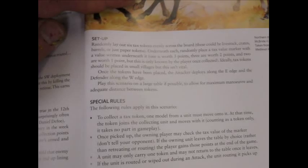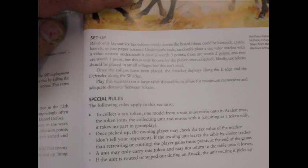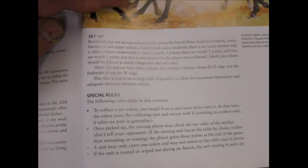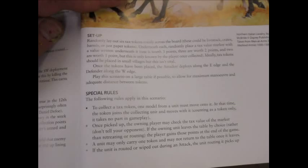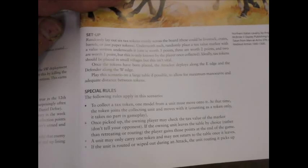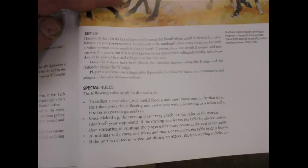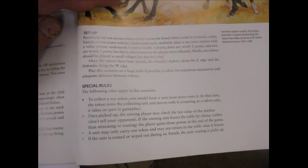The tokens are all face down and hidden, in our case around the six buildings that Roger's got from Foreground - very nice they are too. Once you've picked them up, you can't drop them back down again. If you manage to leave the table by choice, rather than retreating or routing, you gain those points. The unit may only carry one token and may not return once it leaves. If the unit is routed, the routing unit picks up the token if it doesn't already have one.